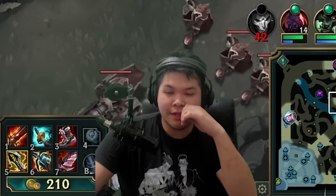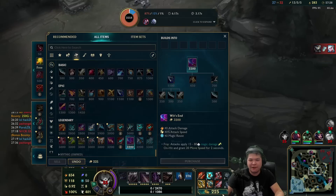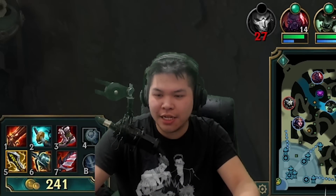We're actually really close to 1000 AD. So if we get one more item it's going to be pretty interesting. I'll probably get Ravenous Hydra just to see if we can get like 1000 AD with this build.